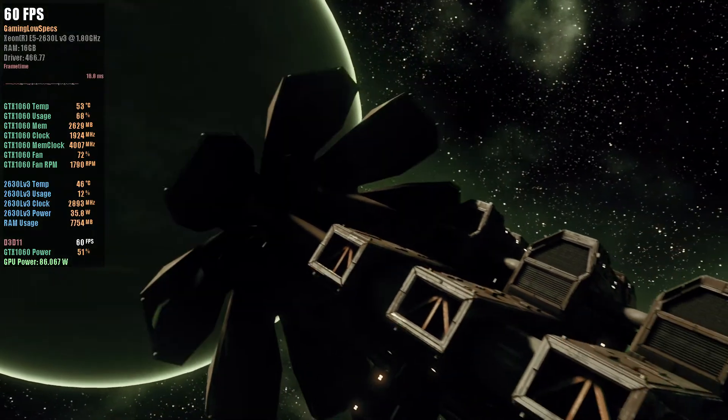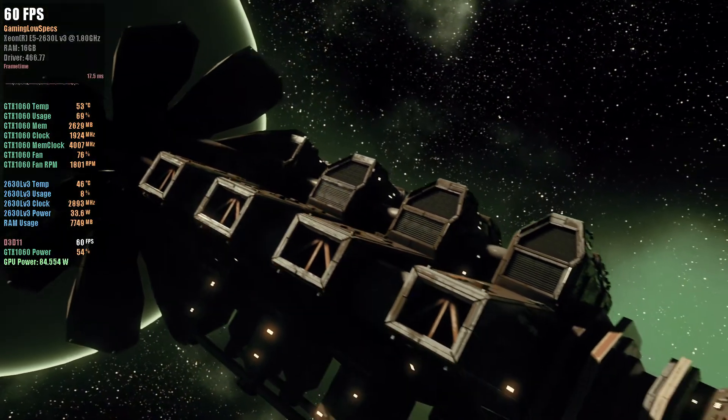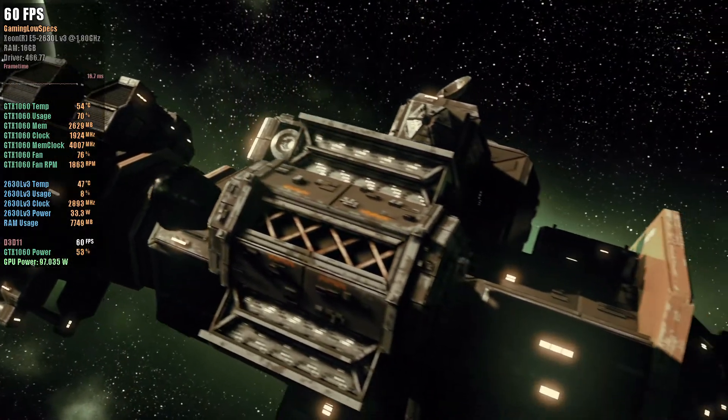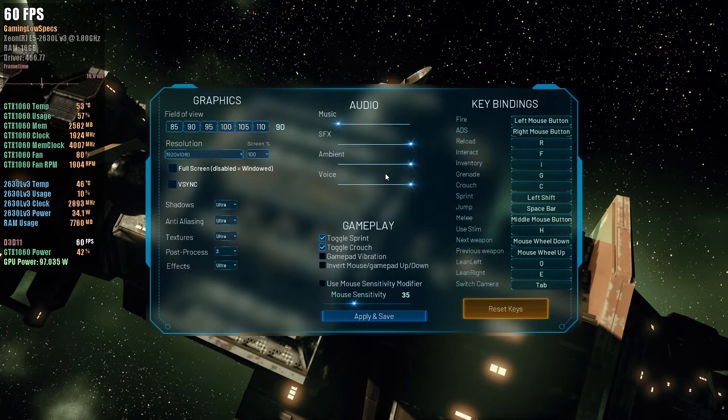In the year 2358, four CDF colonization ships set out for Icarus IV. During the final stages of the journey, one of the ships disappeared without a trace. The Heckel and Thomas was transporting 6,000 crew and some supplies.